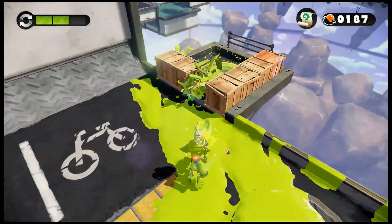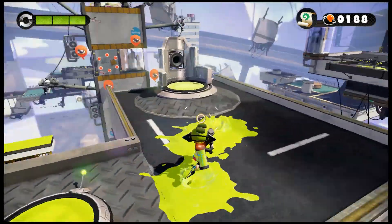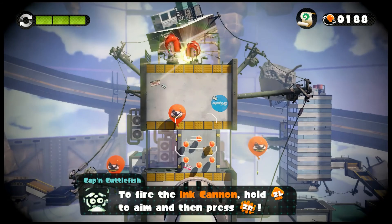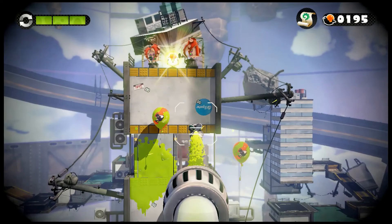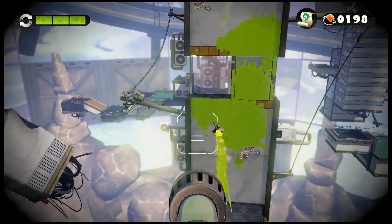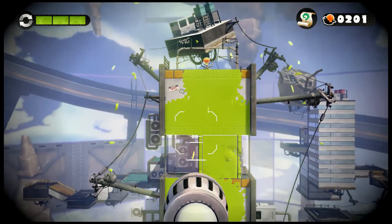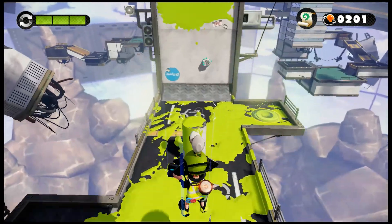This launch pad right here will take us to the final checkpoint. I love how it tells you where the final checkpoint is — that's just another great thing. There's an ink cannon: you stay in squid form and then hit the shoot button to shoot out ink missiles. And there's some Octo-troopers up there — and now they're dead. I want to make sure I can get there before that squeegee sucks up all the ink.